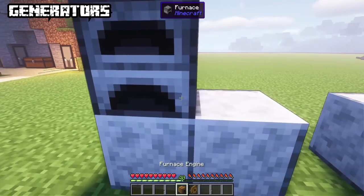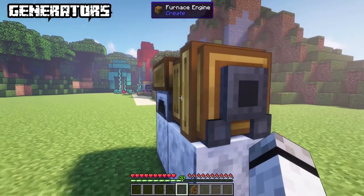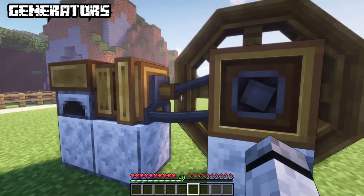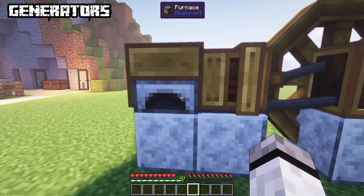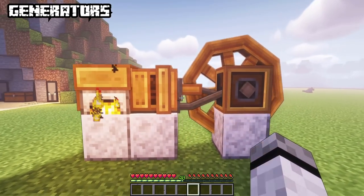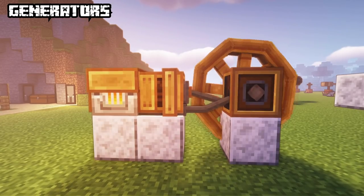The furnace generator consists of 3 blocks: a furnace, a furnace engine and a flywheel. First place the furnace, then on the side the engine, leave one block free and then place the flywheel. This generator only works if the furnace is active, meaning if it's smelting anything. Double the efficiency by replacing the furnace with a blast furnace.